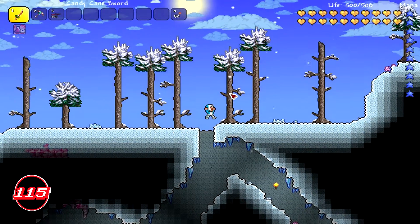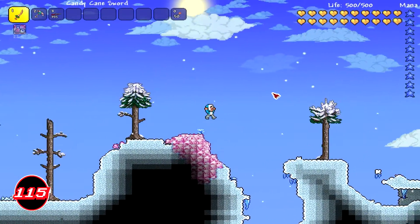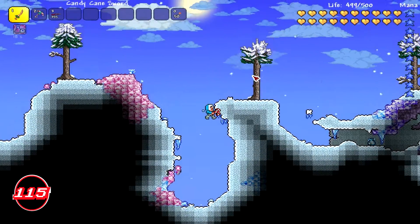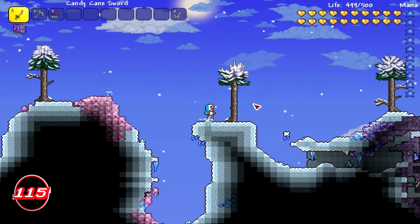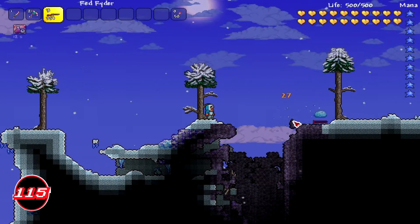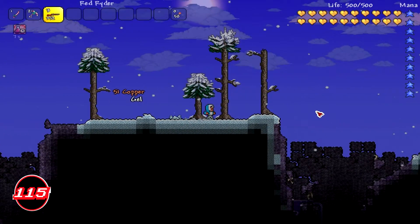The Eskimo Coat sells for 80 silver. The Eskimo Pants statistics show that the type is armor with a defense of one, max stack of one, in a body slot of pants, and it sells for 60 silver each.